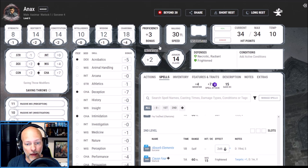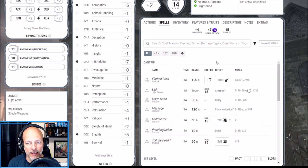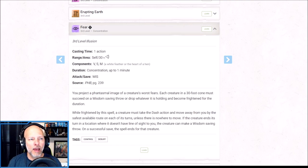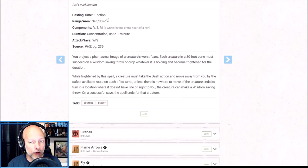As a level five character our proficiency bonus is now +3, which improves our saving throws and skills. Our Eldritch Blast now has a +7 to hit and deals a d10 of damage. Let's advance to level six — Sorcerer level five. We're building a fear-themed character, so you'd think it would be obvious we'd choose the third level spell Fear. You project a phantasmal image of a creature's worst fears; each creature in a 30-foot cone must succeed on a Wisdom saving throw or drop what they're holding and become frightened for the duration.